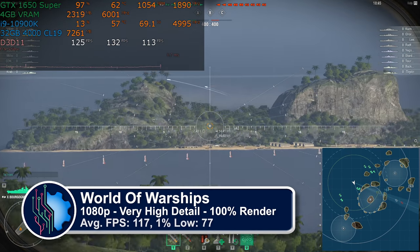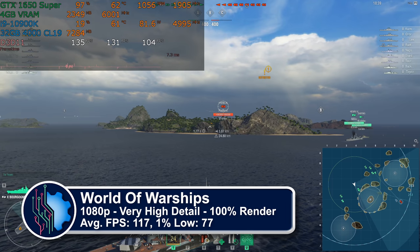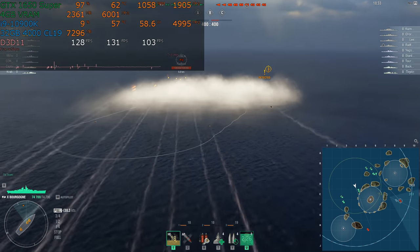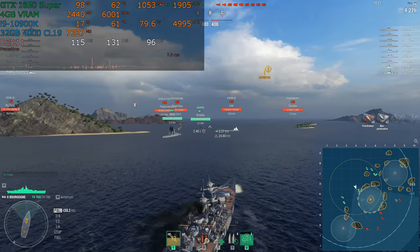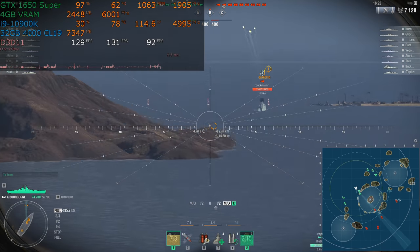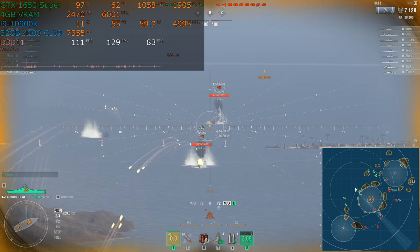World of Warships is a perfect example of a game made for this card. Just like GTA 5, we are at very high detail here and the performance is nothing short of amazing. This game normally is capped to 75 frames per second, but that can be lifted via the engine config file, which is what I've done here. In normal play, this game would be locked to 75 frames per second and it would stay there hardly ever moving, providing effectively perfect performance for an amazingly reasonable price.